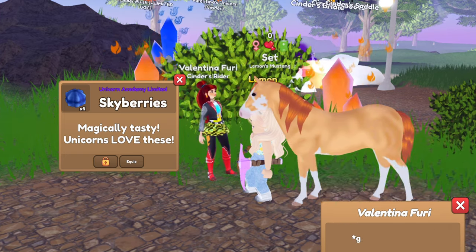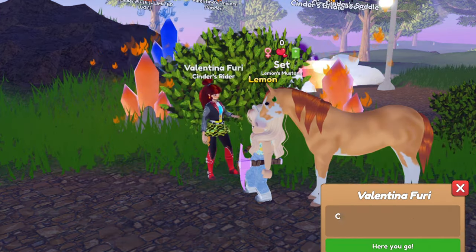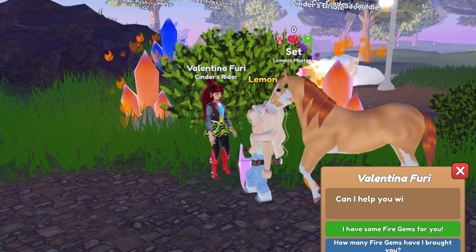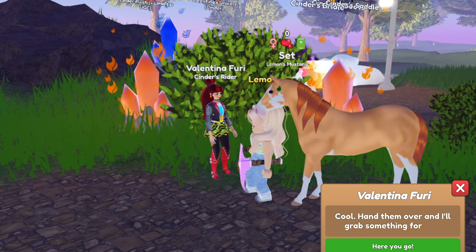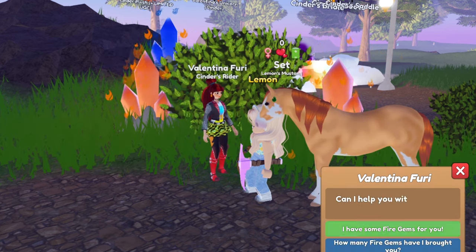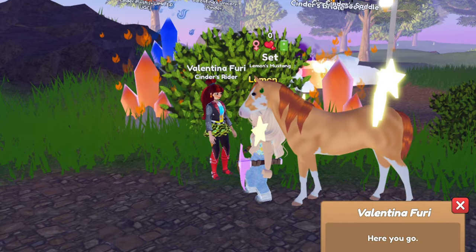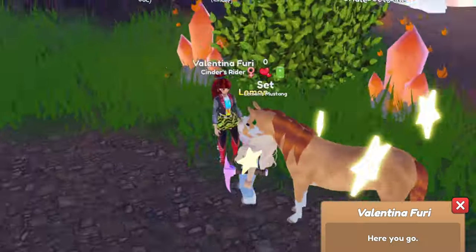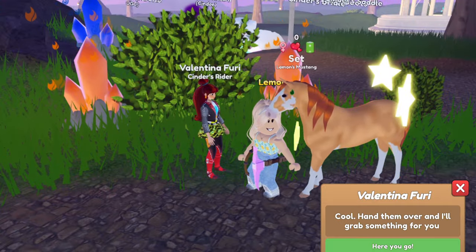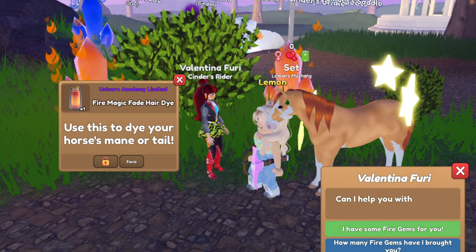All right, let's see — we got sky berries, what a great way to start it off. We got a flame pin in fabric green, interesting. We got Valentina's orange — I really need more of Valentina's orange like normal accessories and stuff. We got Valentina's aura. Oh, we got a fully neon floating star aura! That's actually pretty cool. I like that — with the bright stars, that's really cool, very nice.